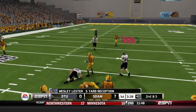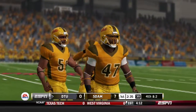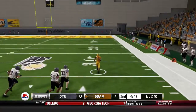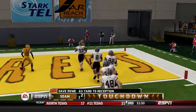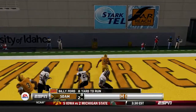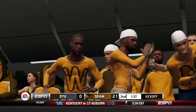Our quarterback tosses it to Lester, then does the fake, incomplete — and it's fourth down. After the punt, Drew with a miss, oh and another miss, and he takes that little outlet pass all the way to the bank. At best he should have gotten three or four yards. Billy Ford runs one in and before you know it it's 20 to nothing in the second quarter.